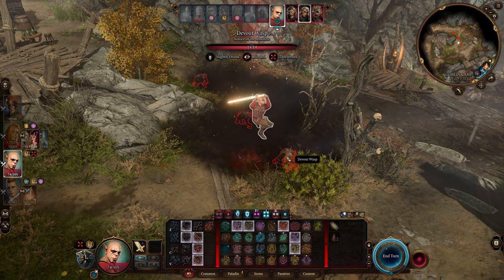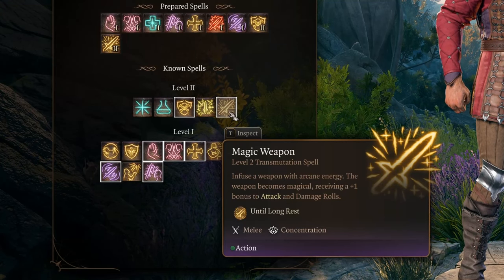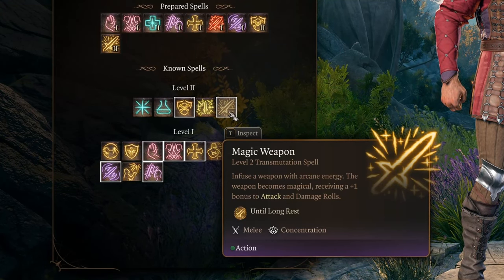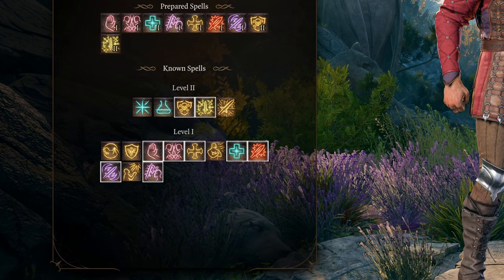Furthermore, all these attacks rely on your Charisma, eliminating the need for Strength. Select level 2 spells you find appealing, but remember that it's often more efficient to use your spell slots on what you gain from the Warlock class.